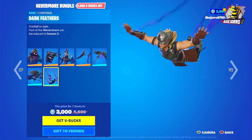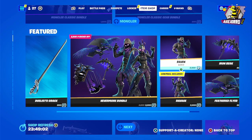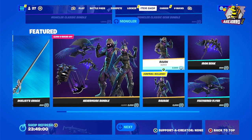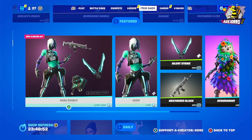The price for the Nevermore Bundle is 3000 V-Bucks. If you want to buy the Raven outfit separately it's 2000 V-Bucks, Ravage is 2000 V-Bucks, the harvesting tool is 800 V-Bucks, and the glider is 800 V-Bucks.